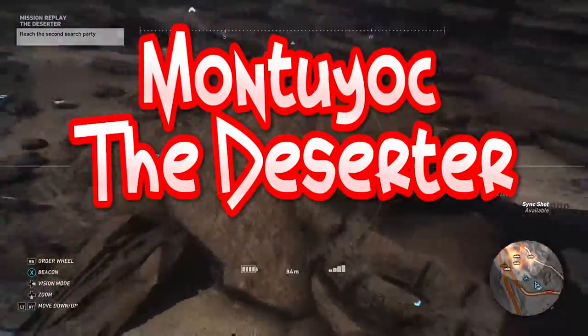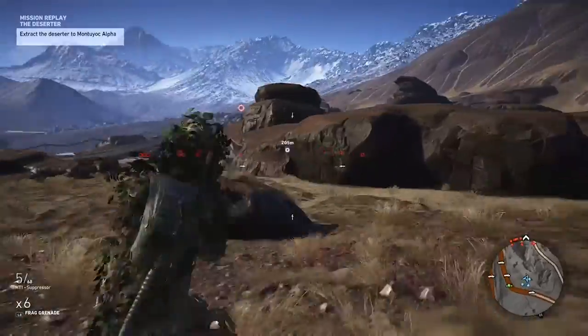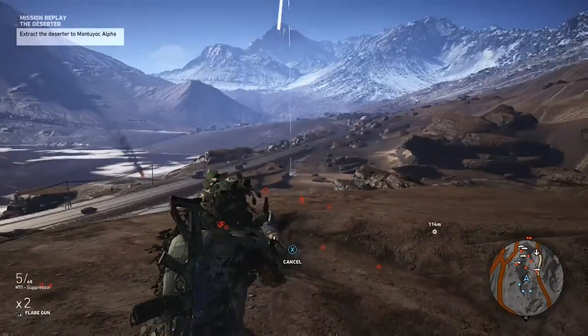You're going to go to Montoya and do the Desserta mission again. Come to this second area where there are loads of enemies. Come straight up onto this rock and set your flare off to make sure that they're all attracted.